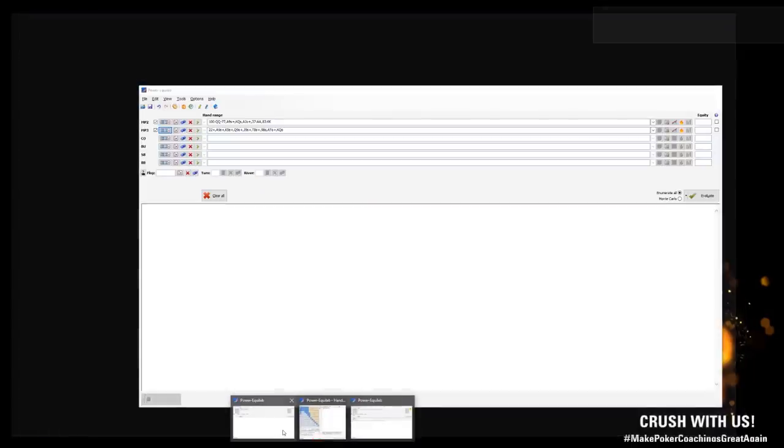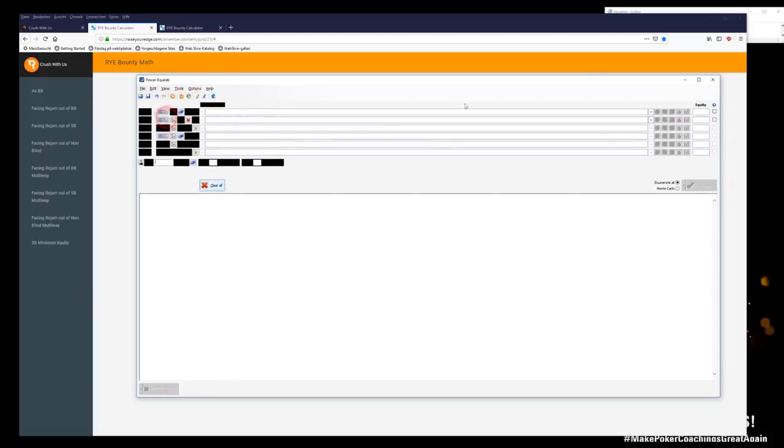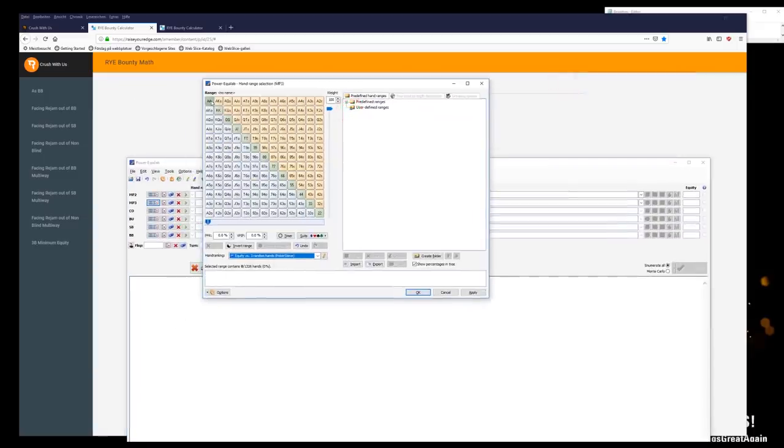We go into Power Equilab to assign him a range. I think he'd be slow-playing some stronger hands, so his jamming range would look something like this — king-queen suited should be a raise-call especially on bounties, because he'll play in position with very strong hands. A big mistake I see is people just going ahead and jamming 50 big blinds. With weaker hands like king-jack or king-ten off we're going to re-jam anyway because his bounty is so huge — we only need very little fold equity to make it profitable.